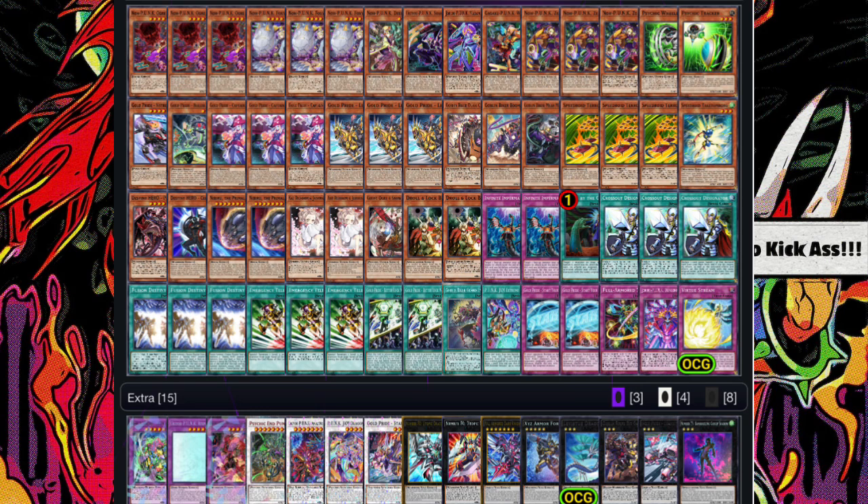I decided to cut Gillosaurus and Gallus the Star Beast — those have been my Level 3 extenders for the last couple of years. They're both pretty solid but they both have really bad drawbacks. Gillosaurus has a mandatory effect: you must special summon an opponent's monster from their graveyard if this card is normal summoned from the hand. Gallus makes you mill the top card of your deck — if it's a monster, burn your opponent then special summon it. Going first you don't want to burn your opponent, and we're playing Punks so we're already in lower life points.